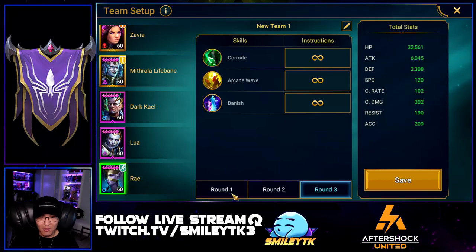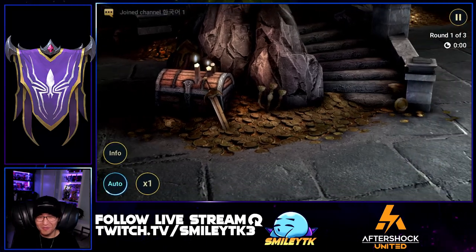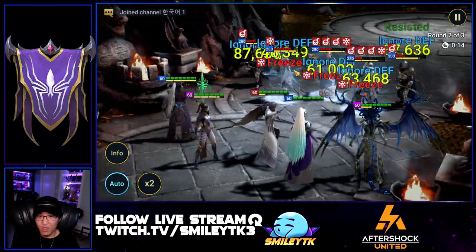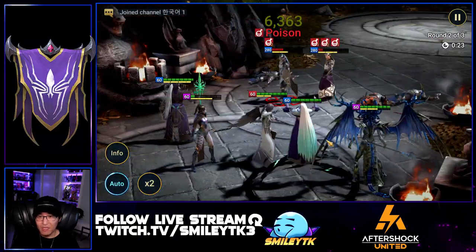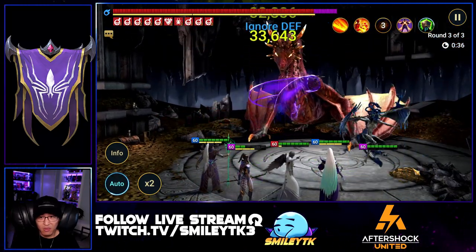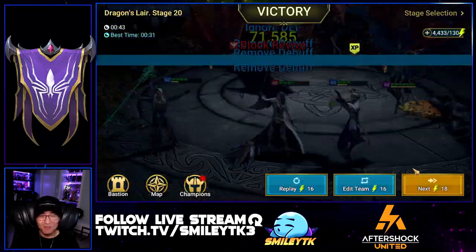Alright, let's show the run. My best possible time is 37 to 38 seconds, and if everything goes right I think I can hit 35 seconds on stage 20. Here we go. We lost a little time because it was on 1x speed instead of 2x speed. Clean wave clear on wave one. Wave two — we want to freeze the Apothecary. Perfect, everybody got frozen. The Tyrant is the tankiest and hardest to get down. Alright, clean — I think this is going to be around 42 seconds.